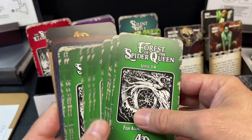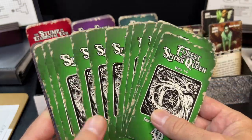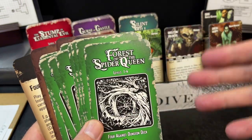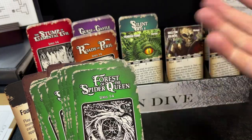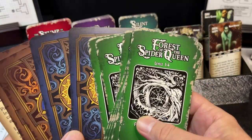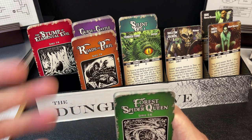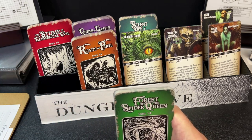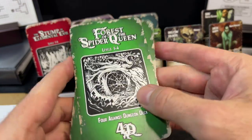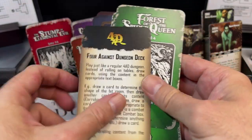What these cards do is take the place of all of those lookup tables. You can use just these cards to play most of the game. You're still going to need some dice and your paper character sheets, but you won't need books to look things up most of the time. Sometimes a card might tell you to roll on a scroll table or use a table from another book for treasure, but for the most part your games are contained within these single decks.